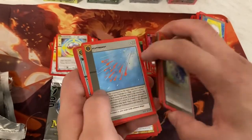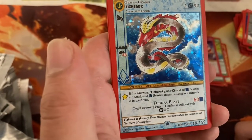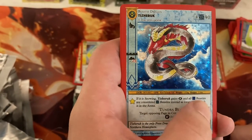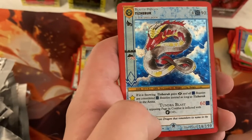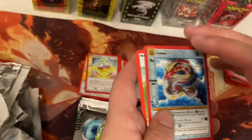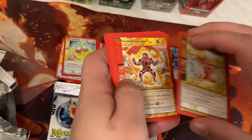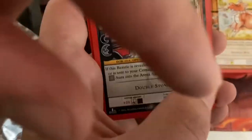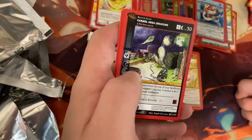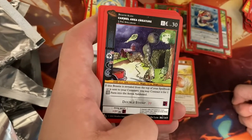Ocean pack — commons and commons, we all know them, we love them, we hate them. Tizuruk — if it is snowing, Tizuruk gains invisible, and beasties are considered beasties instead as long as Tizuruk is in the arena. I could see potential combos with forcing things to be things they're not. How many cards are in the actual card pool of this game? Per set I think it tells you at the bottom — 86 of 165 for this set, so five sets. Carmel Area Creature — if this beastie is revealed from the top of your spellbook or sent to the cemetery, you may contract it for one aura.